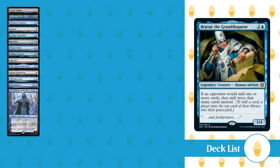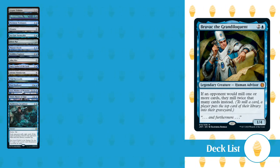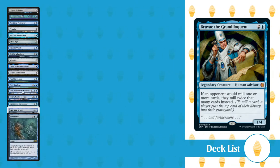For Planeswalkers, we have Jace, Wielder of Mysteries, and Teferi, Master of Time. For Sorceries, we have Maddening Cacophony, Merchant Scroll, and Traumatize.